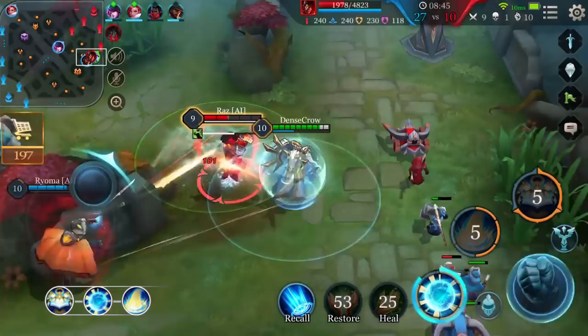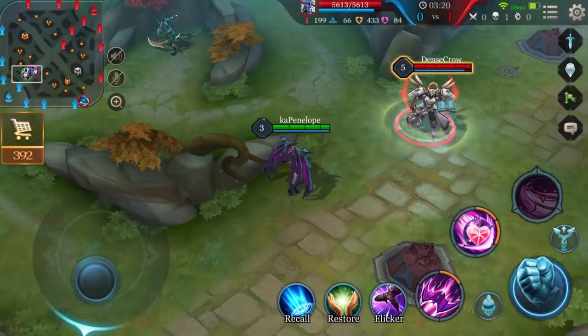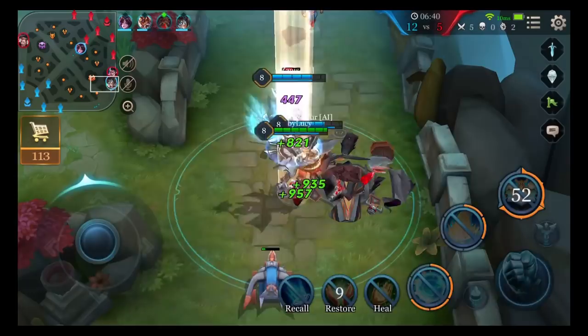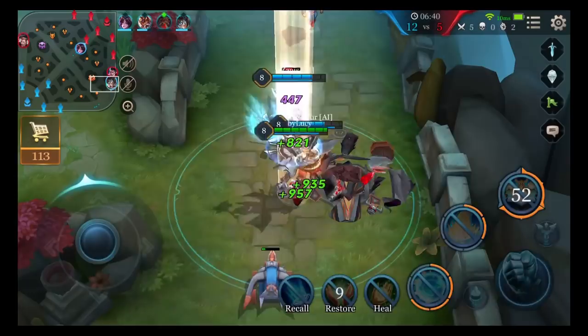Attention: Xeniel's Ultimate can get interrupted, so pay special attention to enemies' controlling abilities to avoid potential interruptions. Also, the order that your teammates' avatars appear after you use your Ultimate is the same as normally shown on your screen. If you want to react quickly to save a specific teammate, make sure you memorize the order the avatars are displayed on your screen.